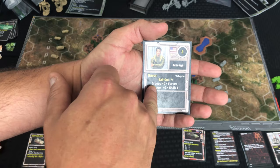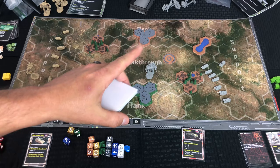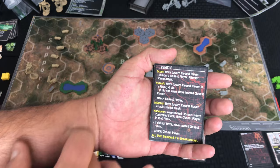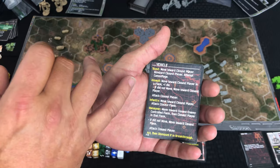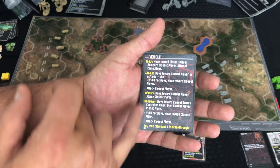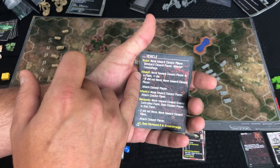These are some of the AI cards. It says 'vehicle' at the top but they'll be used for infantry as well — so basically everything but a Valkyrie operates off this deck. What you'll do is look at the top and start working your way down. The first unit that can activate — so if you don't have any scouting units you'll go to assault — you'll do that one activation, doing everything that's listed, then stop.